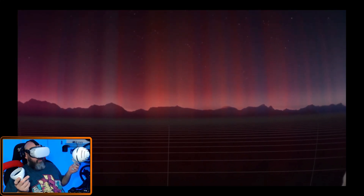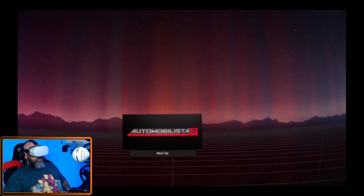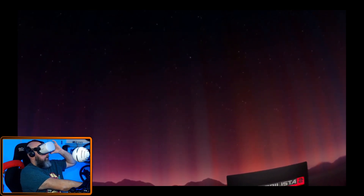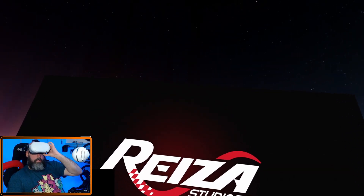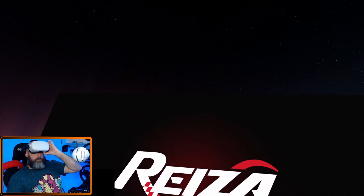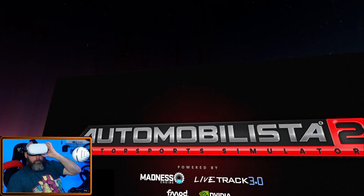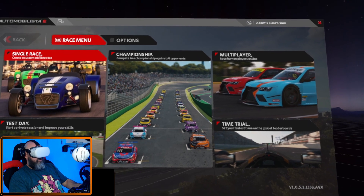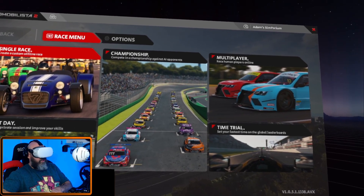We're already in Steam VR, and last but not least, Automobilista 2. Now I'm going to switch to a different capture. I'll turn off SideQuest and the Quest capture because that's just going to be a waste of performance. You should now be seeing what I'm seeing in VR — typical Steam VR capture. Let's get the controllers out of the way. Just a few clicks and I'm in — no cables.